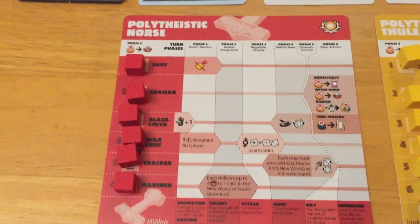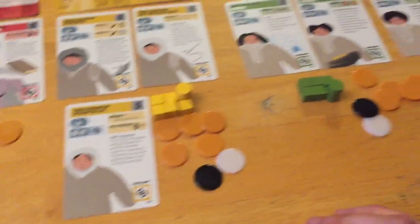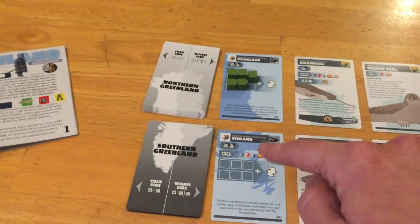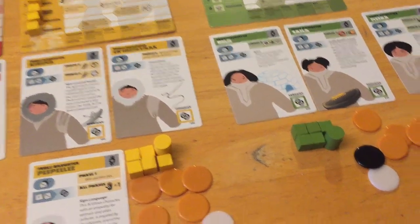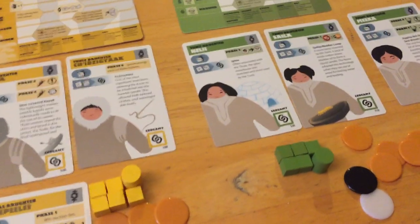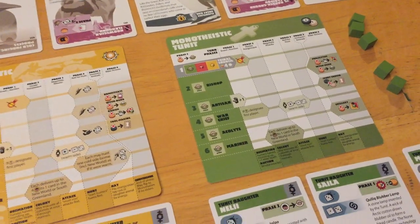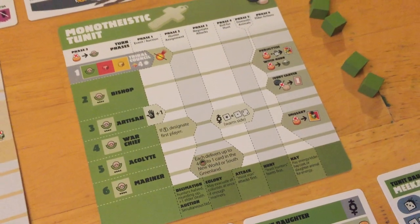Then you have the hunter assignment phase — this is pretty much the meat of the game. You take your unassigned hunter cubes; right now every player kind of starts with the same amount. Essentially you take your unassigned hunters and decide what to do with them. For example, if you have some elder deaths, you can promote hunters to fill those slots, paying the appropriate costs.